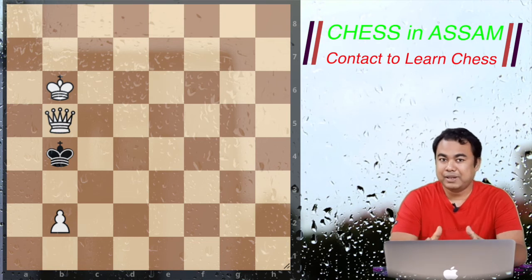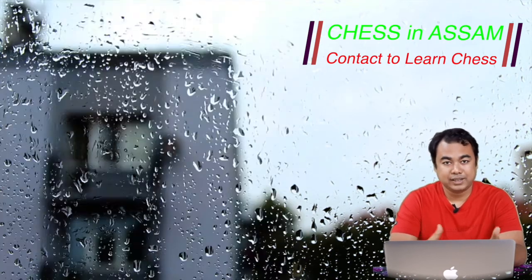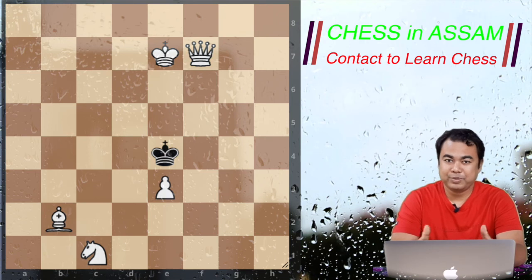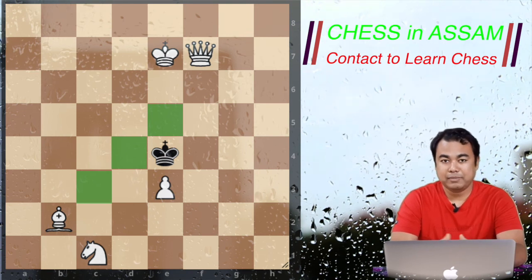Now, as you have seen the checkmate pattern, try to figure out how you can bring that particular pattern into this position with the help of the pieces and pawns on the chess board. Pause the video if you want. The answer is Bishop e5 — an outstanding move. Black will have to capture the bishop or the pawn, and black has no other move in this position.